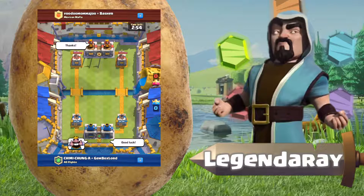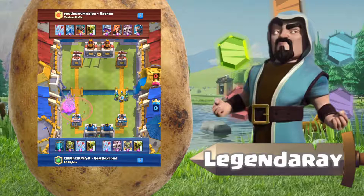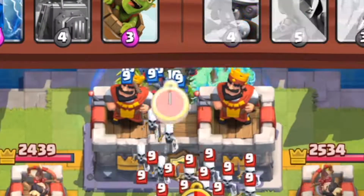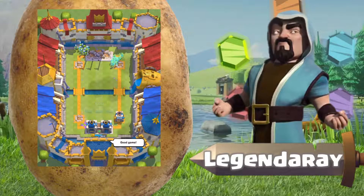For the second battle we're playing Mexican Mafia — good luck! Again we're doing the troll, trying to bait out the spells. Minion horde goes down, he arrows those. Goblin gang on both sides to bait out fireball and arrows. We already have the goblin barrel, clone, and mirror ready. Four goblin barrels go down, two clone spells, and the tower gets vaporized again!